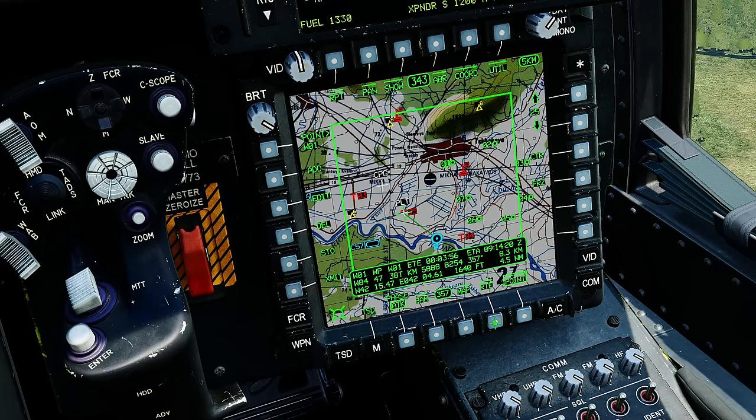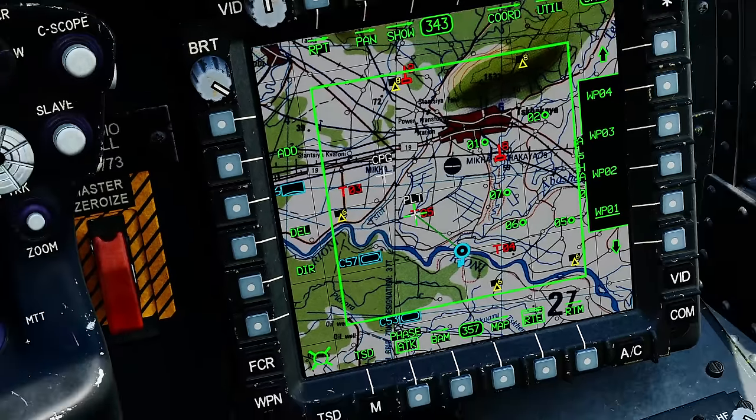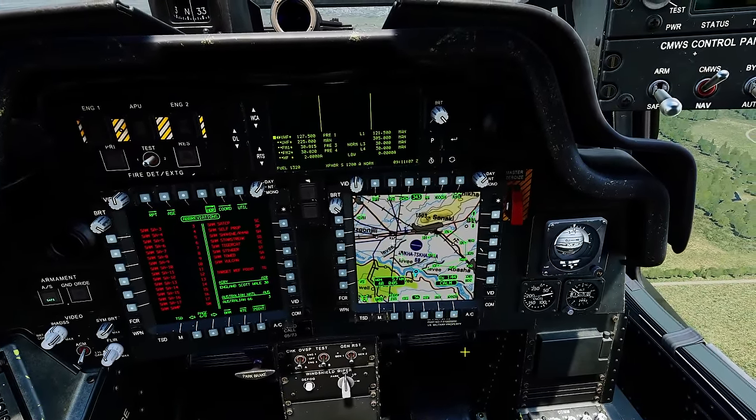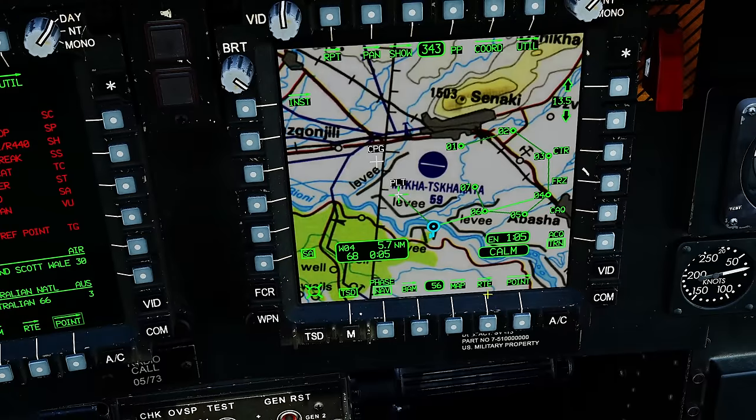Next is route. Remember some of our steer points are part of a route and some are not, and we can manipulate and edit that — though that's complex and really for another video. But one thing I want to show in the route sub-page: we've shown all this fancy stuff about the TSD, but what we've not shown is how to manually select a waypoint to navigate to. You have to go to route, press direct route, and select a steer point. Selecting waypoint 04 — going to rear cockpit, navigation mode — we've now made waypoint 4 our active waypoint. We'll cover routes properly in a different video.